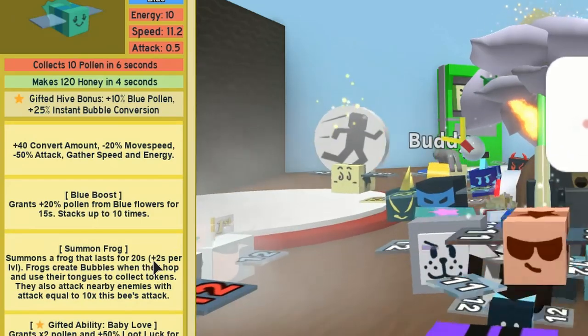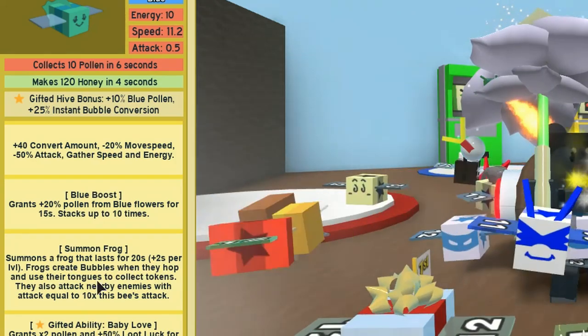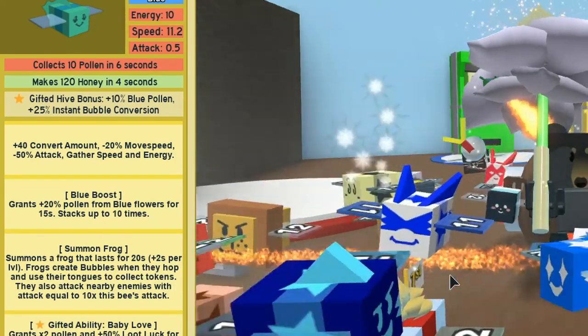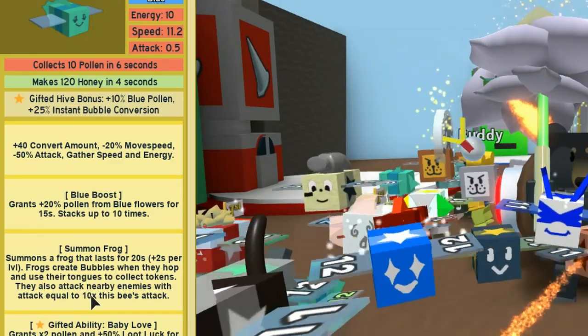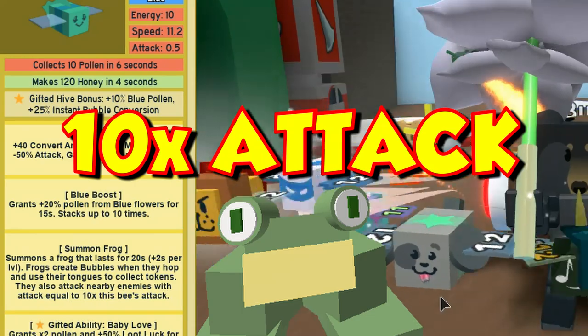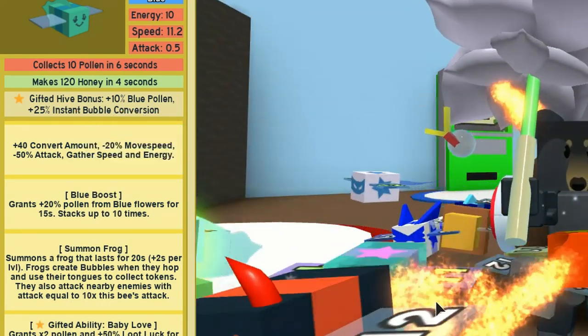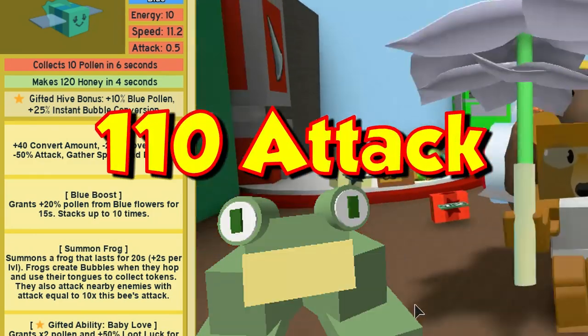The summon a frog lasts for 20 seconds, plus 2 seconds per level. Frogs create bubbles when they hop and use their tongues to collect tokens, which is true. They also attack nearby enemies with an attack equal to 10 times this bee's attack. This bee is currently around level 11, so that would be about 110 damage.